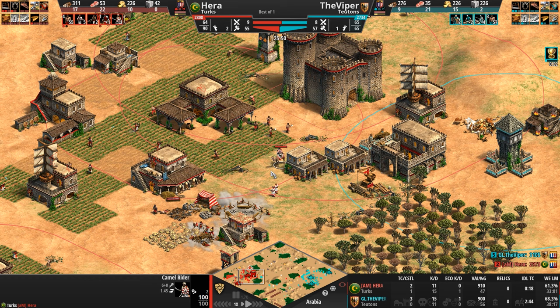Even though Hera did catch up ultimately in villager kills, I think he realizes there's just nothing left to do against these Paladins. He can build Hussars all the live long day if the Viper can manage to get gold and add more — 40 Paladins is a significant number, even though a bunch of them look at their HP — basically dead. He's got no monks to heal them.